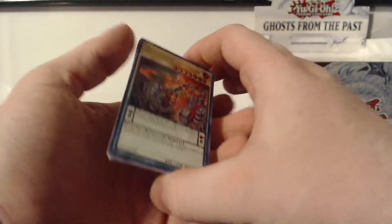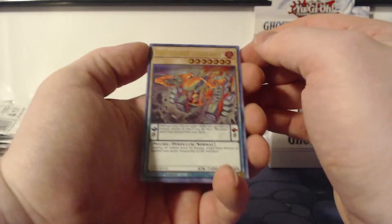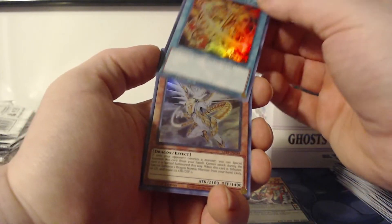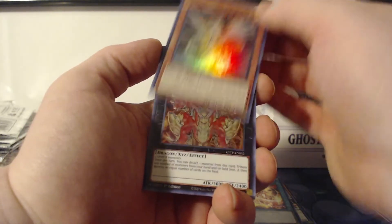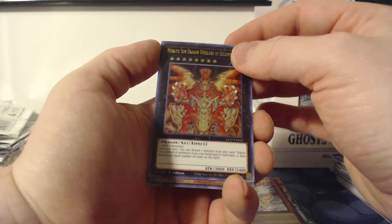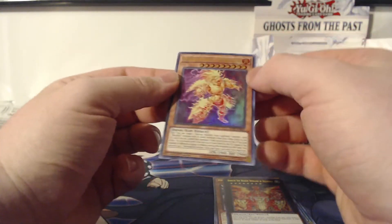We are now on the last pack of today's video — let's hope we can get some last-pack magic. Metalfoes Volflame to start, Hieratic Seal of Supremacy, Hieratic Dragon of Tefnuit, the Hieratic Sun Dragon, and the last card of today's video is a Hel Shall Hollow. No ghost rare for today, but that's okay.